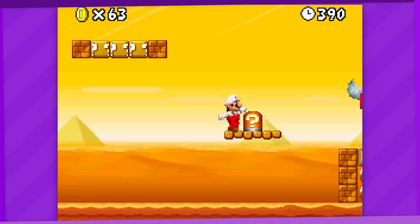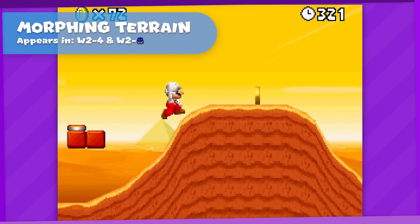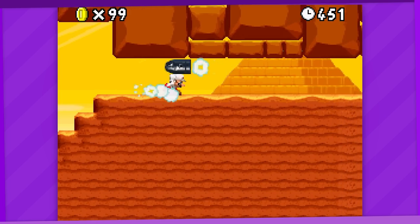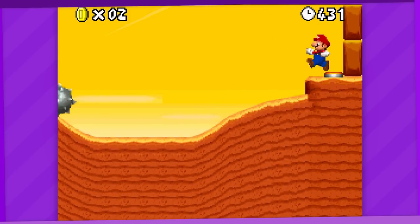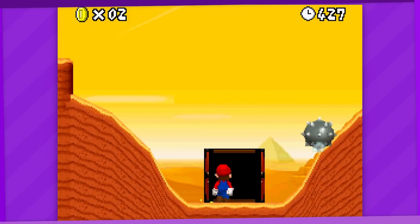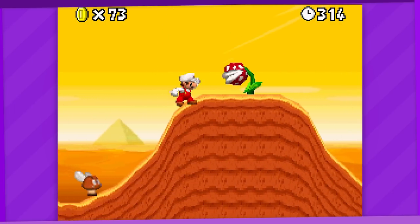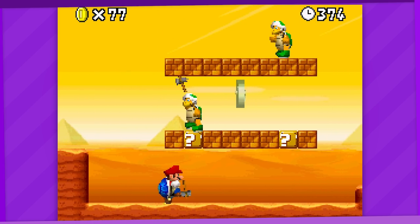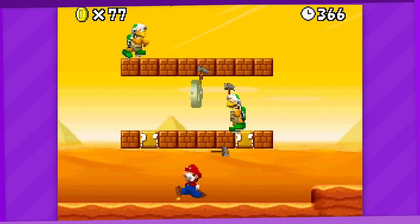2-4 gives us one of the level gimmicks with the most potential: actual deforming terrain. Given that the 2D Mario games have always been associated with simple tile-like level design compared to more contemporary platformers, this is a welcome change of pace. Sadly, in both of their appearances, including the World 2 castle, they're tied to being triggered by switches and all they do is raise or lower the ground and enable some physics-based tomfoolery. But they're still one of the more memorable gimmicks and it would be very cool to see them return. It would've been S tier if used more creatively, but into A it goes. Also, 2-4 gives us the only time Hammer Brothers appear in the level as enemies rather than just being extra obstacles on the world map.